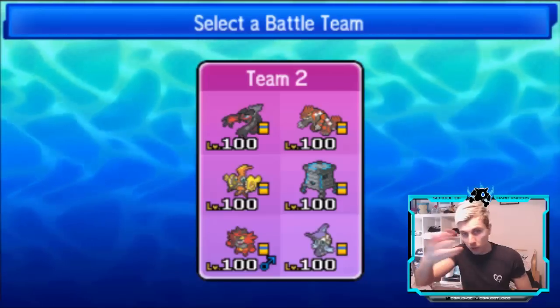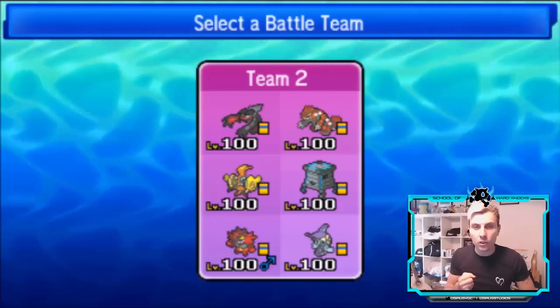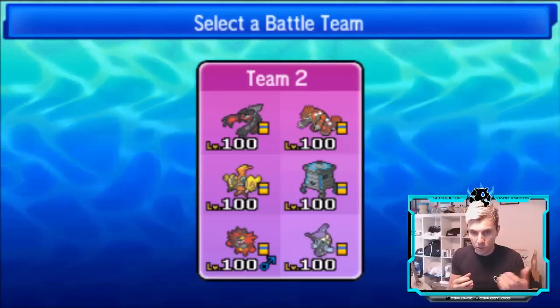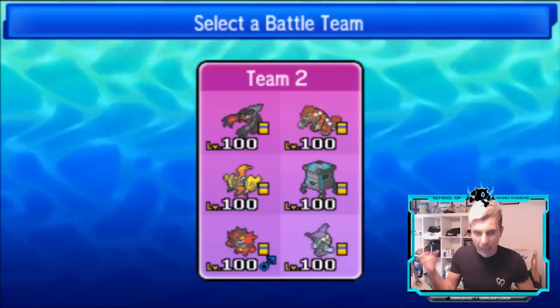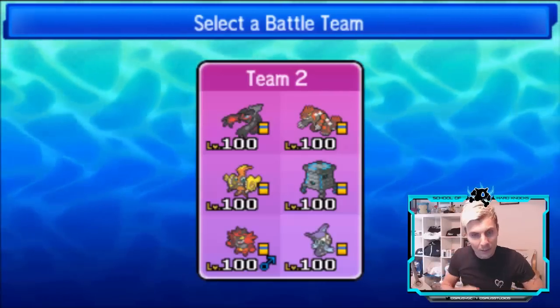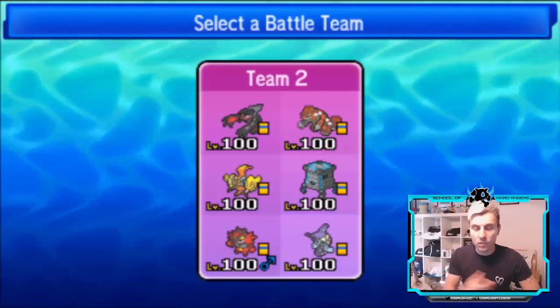So that's the first change. We've also got a little variation on the Groudon spread, making better utility of the Substitute — it's now able to have four Substitutes with one HP left over. Hugs, thank you so much for that suggestion last week.